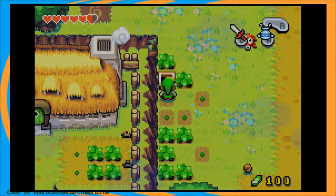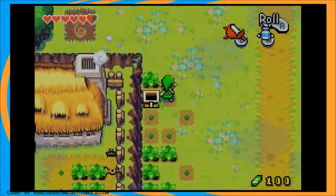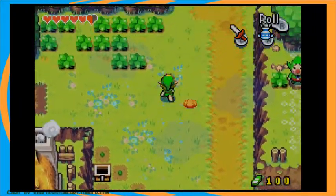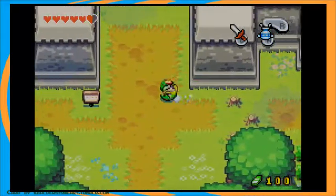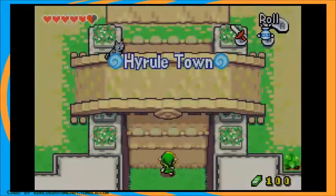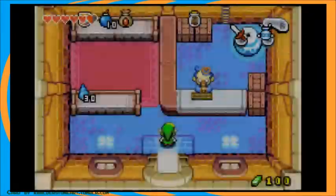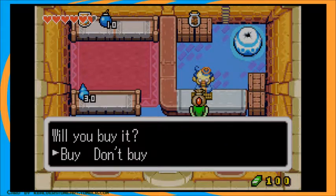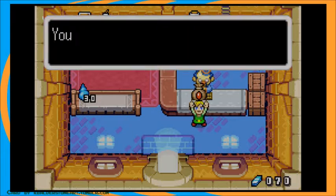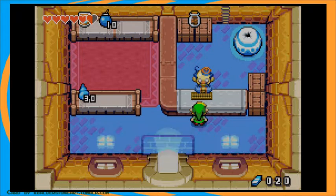Let's grab this for 200 mysterious shells, which I've learned in my studies of Wind Waker lore. I need a lot of figurines — a lot of figurines. And we can actually get a big wallet here, because I forgot to do this and this is really important. Trust me, get a big wallet. It'll help.